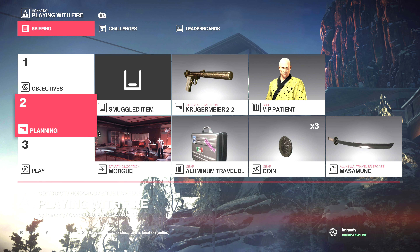We're just going to start in the morgue, bring our Krugermeyer, our aluminum travel briefcase, and we're going to hide the Masamune.